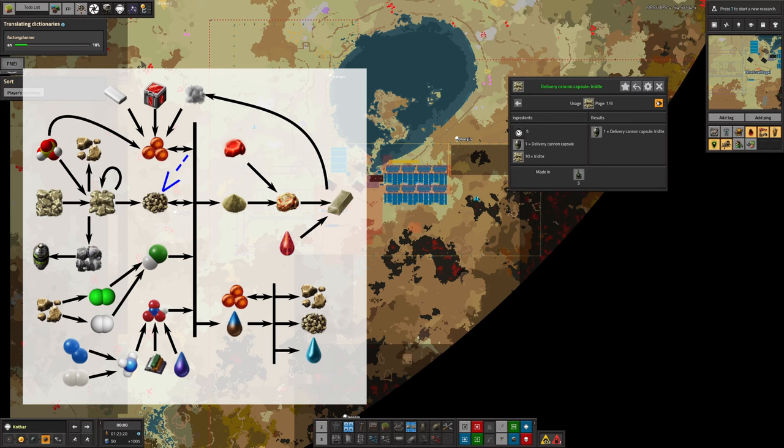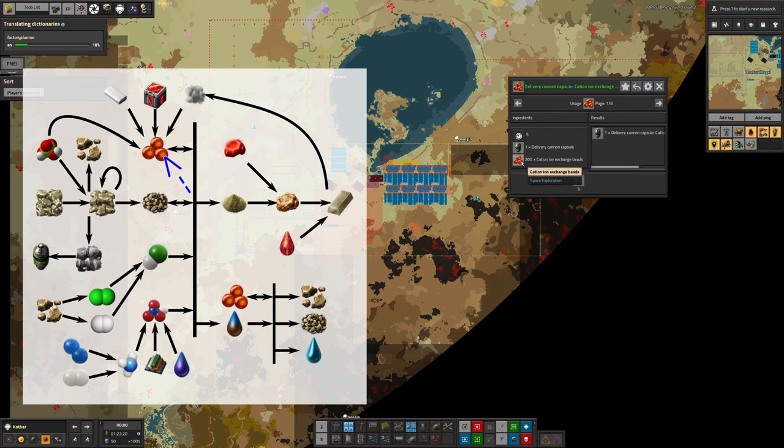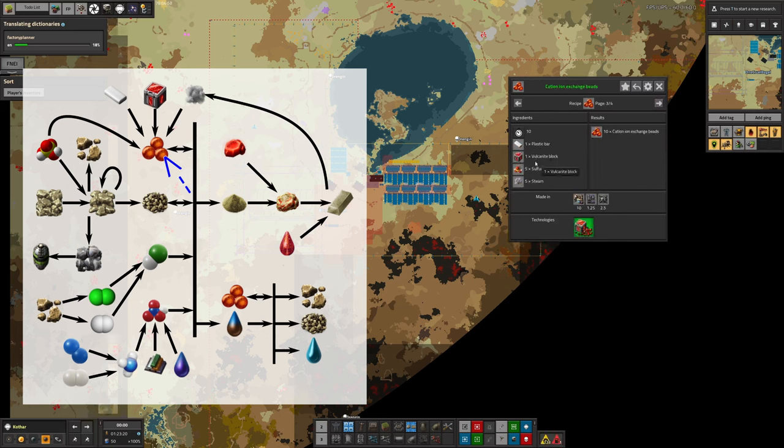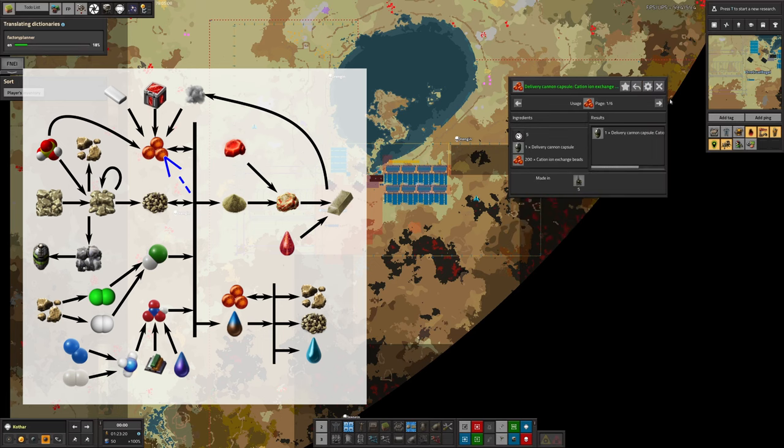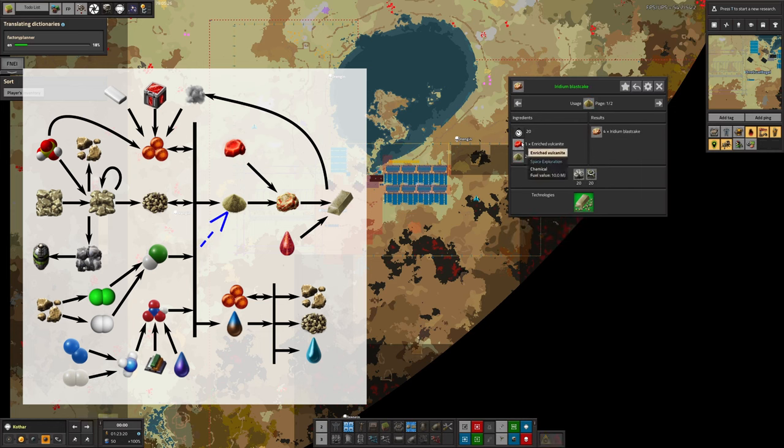You can also make it into landfill and some advanced stuff. Once you've got your crushed iridite, you need cation exchange beads - which are made from plastic, vulcanite, sulfuric acid, and steam - so it's not too bad as long as you have a good supply of vulcanite. You then combine them with iridite, hydrogen chloride - which is made from sand and water - and nitric acid. That eventually gets you some crushed iridite which you pass back around again, dirty iridium water, to clean iridium powder.